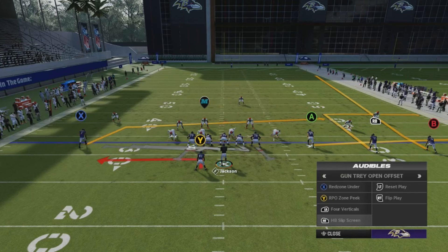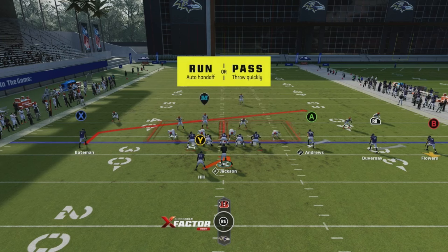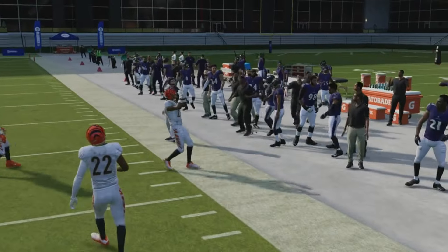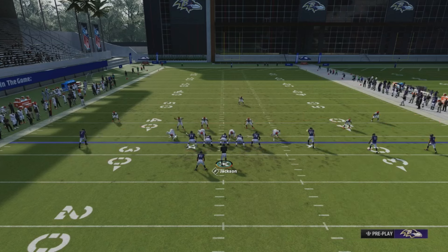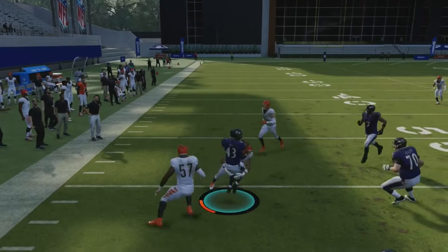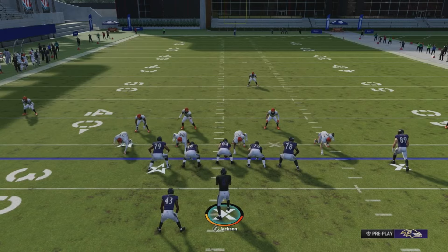The last two plays are the RPO and the HB Slip Screen — pretty straightforward. RPO: if they send a zero blitz you can throw it to the slant; if they're playing deep zone you can hit the screen pass on the right; if you get a gap with the running back, you can run it. Screen passes — always run them in zone coverage, not so much man coverage. You get way better results in zone because nobody's there to actually pick up the running back, and usually you'll get good blocks and turn it into something big.